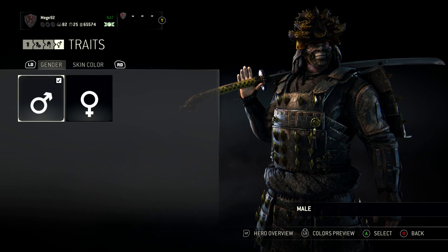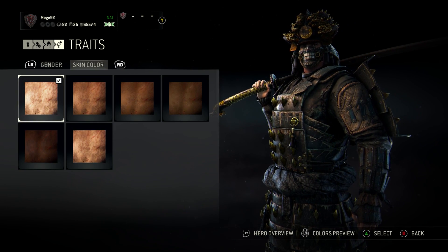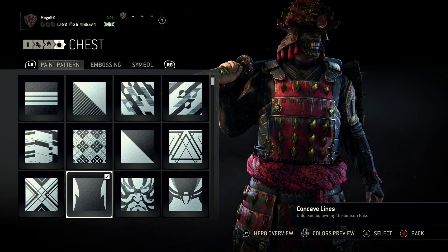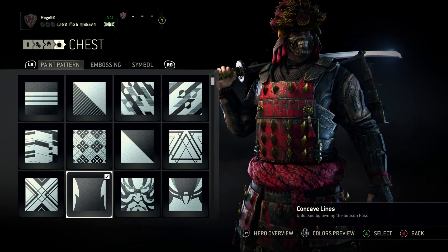Let's start with traits. I'm picking a male Kensei with the very pale skin color. For the chest, we have the concave lines - you can see them here - as the paint pattern.